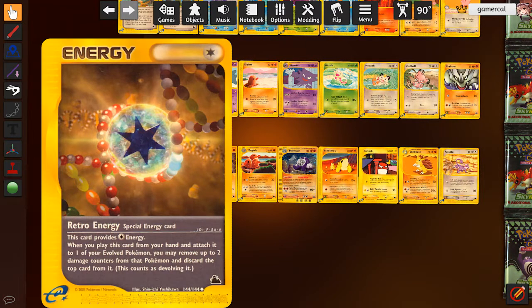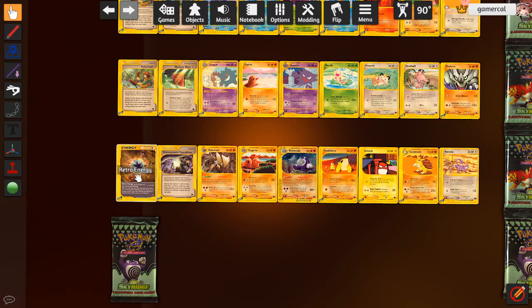Retro Energy is just not a good card. When you attach to one of your evolved Pokemon, you heal 20 off it, or you can heal 20 and then devolve it by discarding the top card. There is a card that synergizes with this in the set, but this is effectively just a very bad potion - because then you have to use Lure Ball to make it work. Just no.